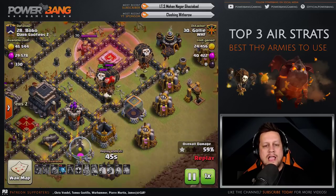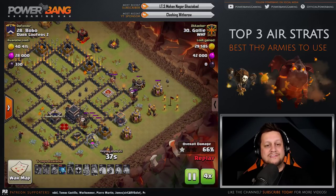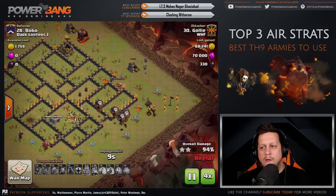The Balloons head through, get a good split before the final few defenses, and take out the final Archer Tower. All defenses are down — just cleanup for this one. Golly gets it done for the Quad Lalo.